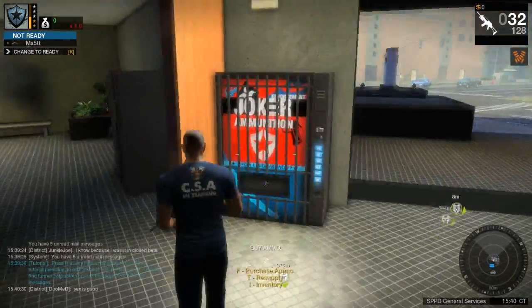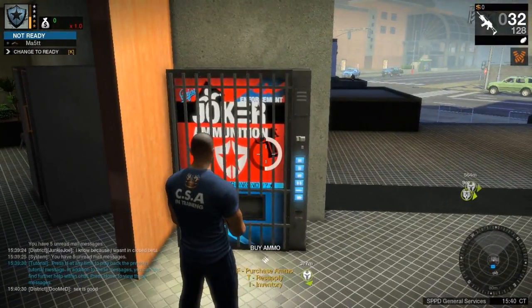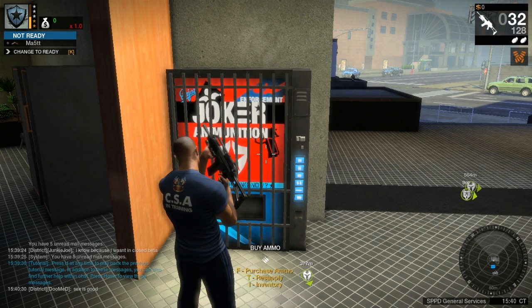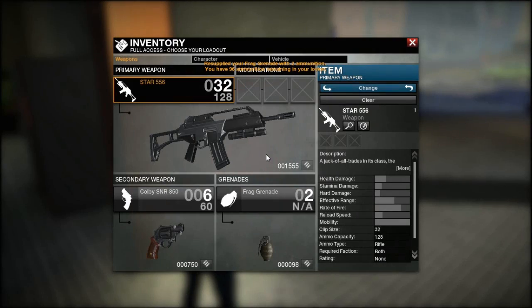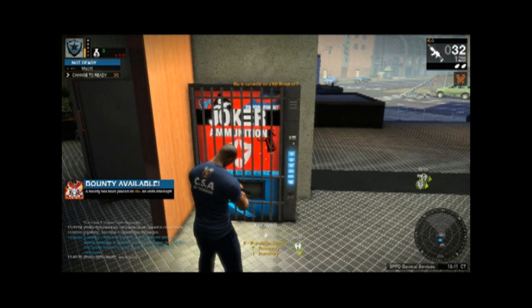Since two grenades are the max you can carry, you'll need to restock them. Go back to the vending machine and hit T to restock. When you're out of ammo you can buy it by clicking on the bullet icons, and you can select how many bullets or grenades you want to buy. By the way, these vending machines are scattered around the city — when you're close to one, there will be a bullet icon on your mini-map. All vending machines are close to a car spawn and mailbox, so keep that in mind when you're looking for one.